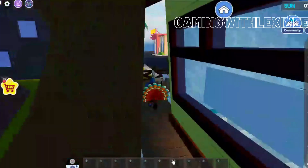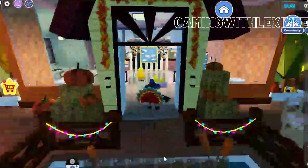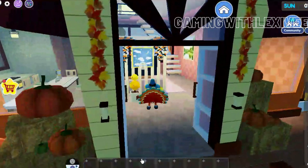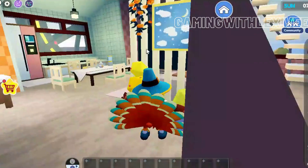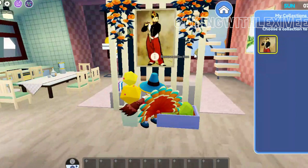Let's go ahead and head into the house. This is the entrance — as you can see we have the Thanksgiving flowers and lovely colors. When you walk in, we have little plants here, we have a painting, and we can actually change this.